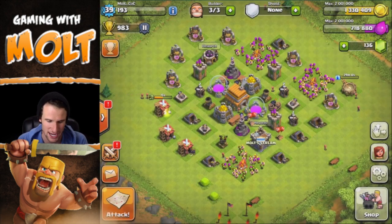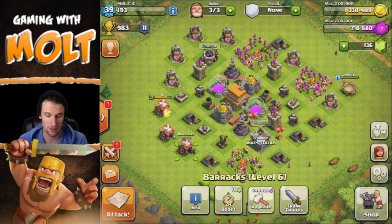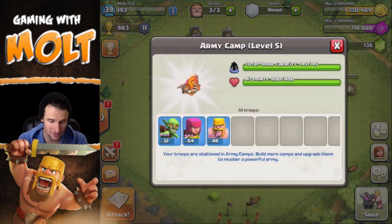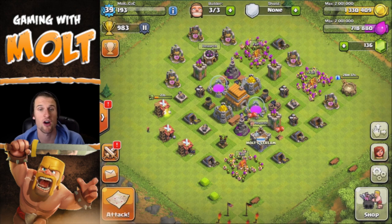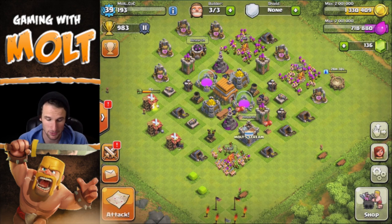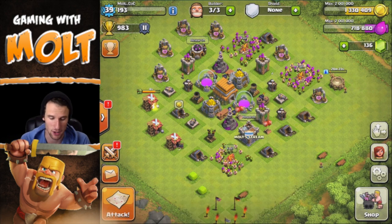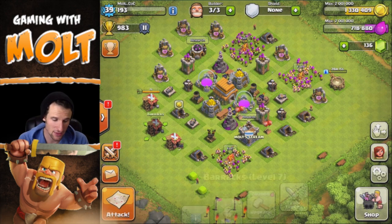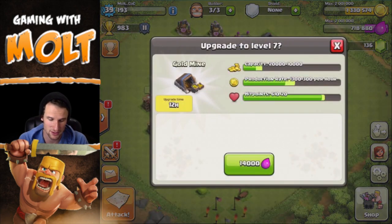We only have one more troop to train up. All of our gold upgrades are done besides our elixir collectors — we have a lot of elixir upgrades left. We have to upgrade this to level 7, and then once that's up to 7 we have to upgrade all of them to level 8. We need to upgrade our army camp to get 5 more troops, up to level 6. All of our defenses are maxed out, so we might be upgrading our town hall fairly soon.